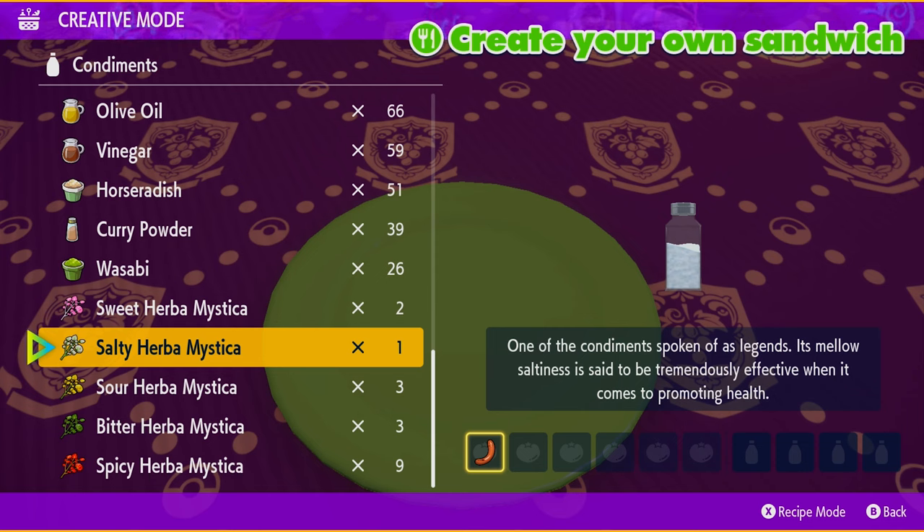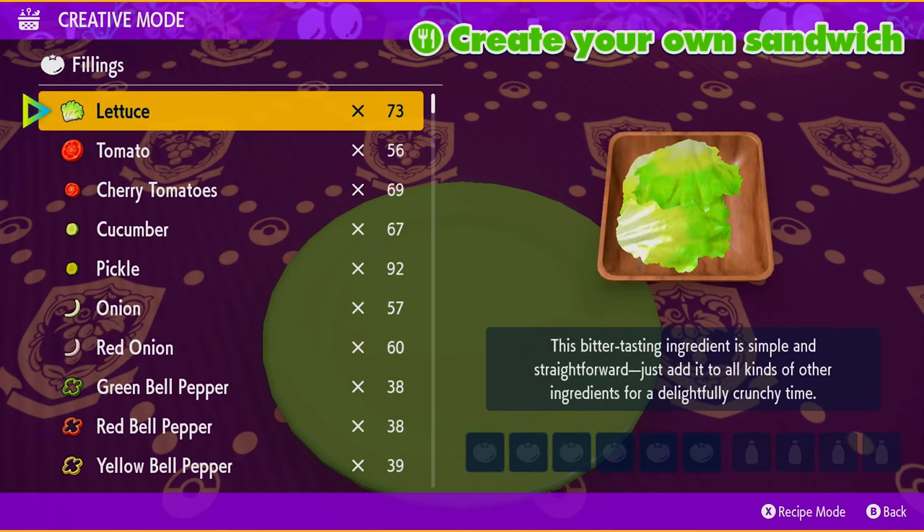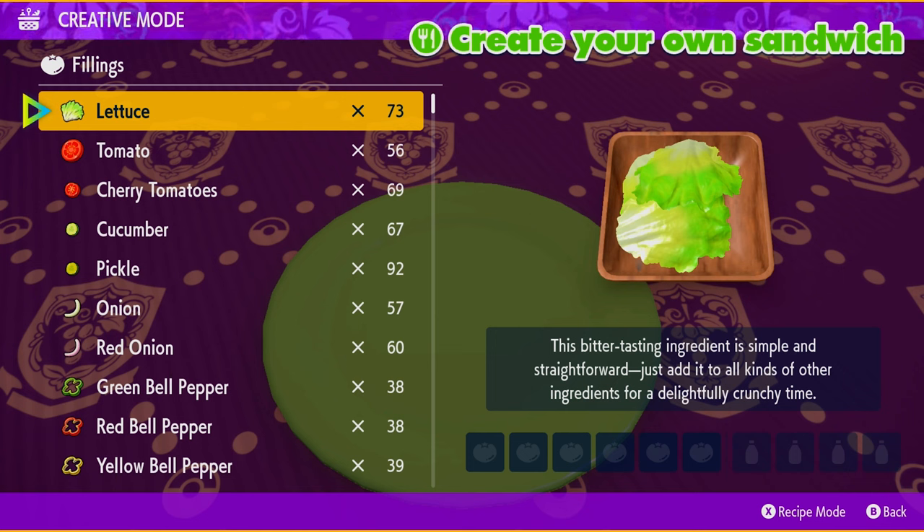Farming these items is extremely difficult because you're not guaranteed to get one even in a six-star raid — they're about a three percent drop in a six-star raid and less than one percent in a five-star raid. So with these new recipes, we've been able to make a shiny sandwich using any Herba Mystica; you just have to use more ingredients.